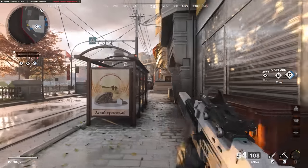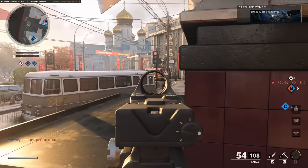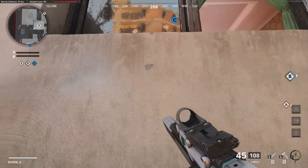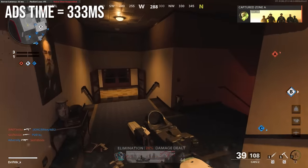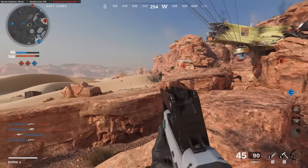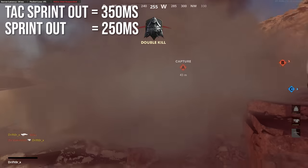The time to kill on this weapon is going to be slower than a lot of the popular weapons, which is immediately going to turn a lot of people off. I haven't fully experimented with it in Warzone yet, but it's not looking stronger than the current popular weapons. ADS time is 333 milliseconds, basically the same as Cold War. TAC sprint out is 350 milliseconds with regular sprint out at 250 milliseconds — pretty similar to other TAC rifles, and general performance relative to assault rifles has nothing really abnormal.